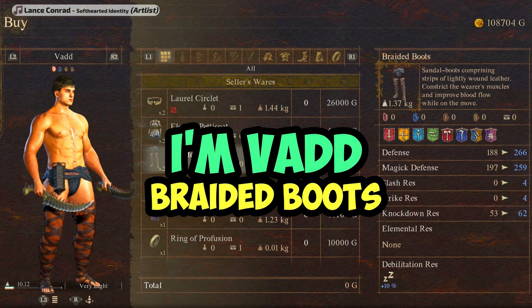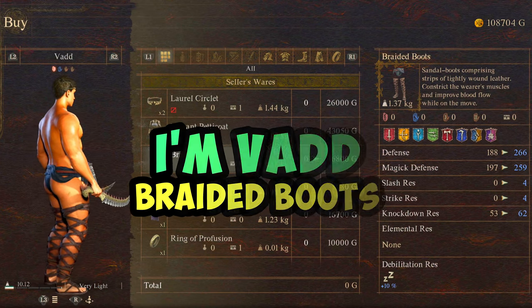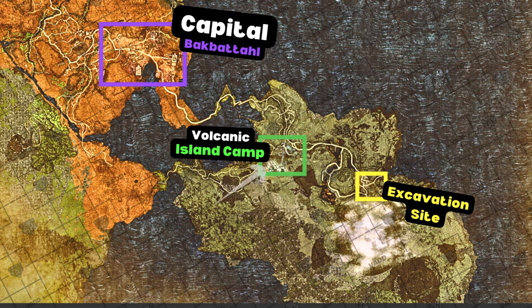I'm VAD. This is where to buy the braided boots in Dragon's Dogma 2. This run starts from the inn at the Volcanic Island Camp, which is just south of the capital Bakpatal. If you don't know how to get to the capital, I've got a guide on the channel that can help you get there. We're going to go from the inn at the Volcanic Island Camp to go and get the braided boots.